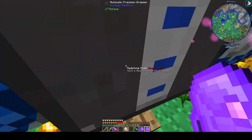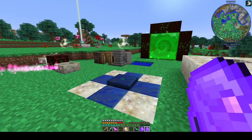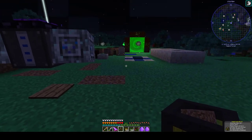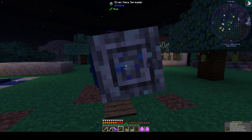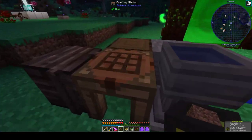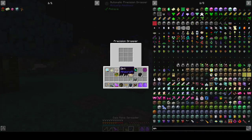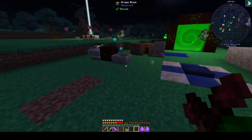Let's just get rid of all the charcoal out of here — that should let the Endoflames eventually burn out. Then we'll get going on the upgraded Gaia encounter. The Endoflames have burned out their stores of charcoal and we've got everything going. I've got two Elven Mana Spreaders, my Gaia Spirits, and my Dragonstones. Let's make these into Gaia Mana Spreaders.